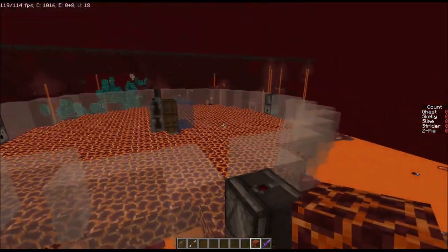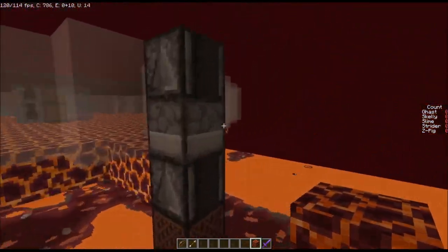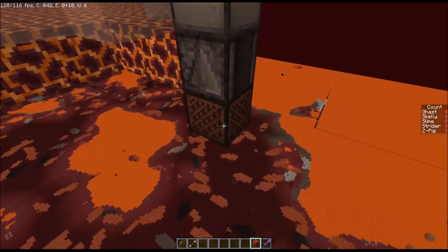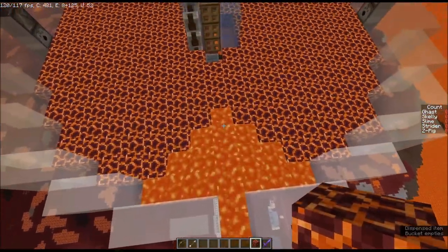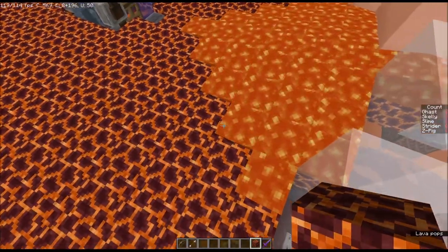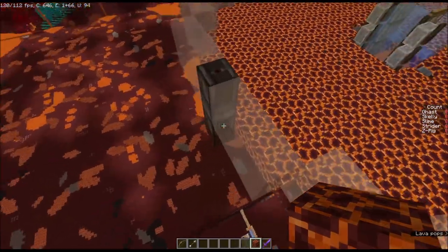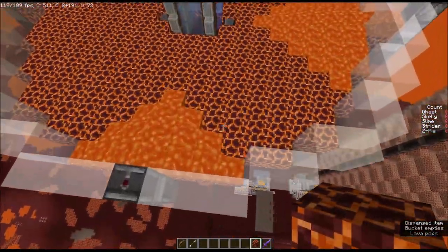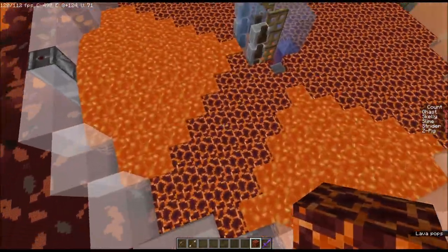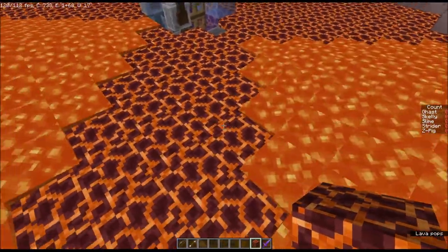We're going to be using flowing lava to cover spawnable space. Each platform is going to have a dispenser with a lava bucket that will be triggered by an observer from below. That lava will flow out and cover up the spawnable space. Lava also emits light, so there are a few blocks away from each lava source that will no longer be able to spawn mobs, which means adjacent lava sources don't actually need to touch.